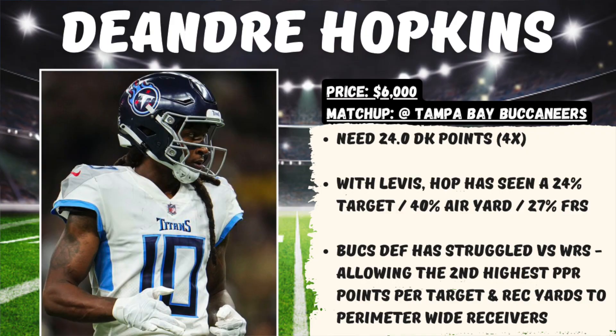I have no problem running it back in that game with a wide receiver for the Titans — that's going to be DeAndre Hopkins, priced at $6,000, where we would need 24 DraftKings points for him to hit 4x value. With Will Levis at quarterback, Hop has seen a 24% target share, 40% air yard share, and a 27% first read share. Plus, this Buccaneers secondary has really struggled against wide receivers, having allowed the second highest PPR points per target and receiving yards to perimeter wide receivers.